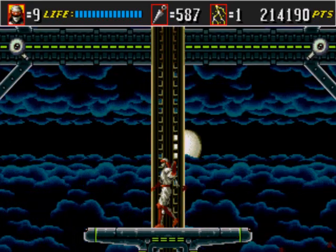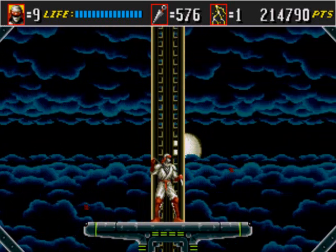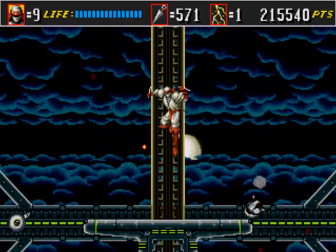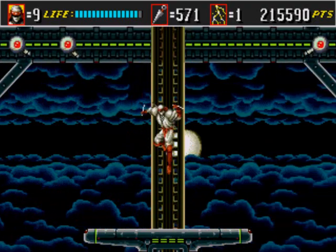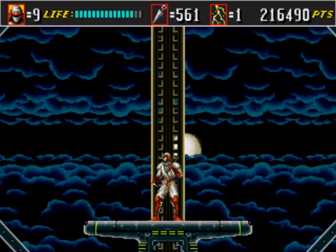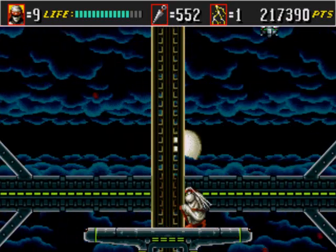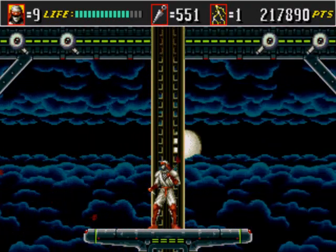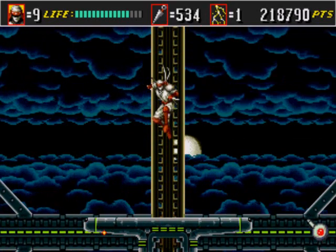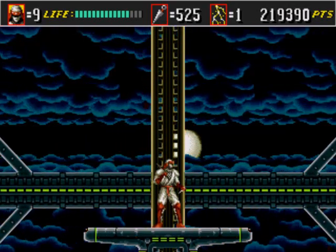Seems pretty safe, right? Well, until you get over here and then you gotta deal with these droids that shoot their guns at you. The safe spot is to be right in the middle — that way you can avoid taking damage, provided you jump at the right time. I gotta jump right into the shot cause I'm a dumbass. It was probably right after I fired the kunai. I gotta try my best not to get too frustrated, cause that leads to a lot of mistakes in this game.